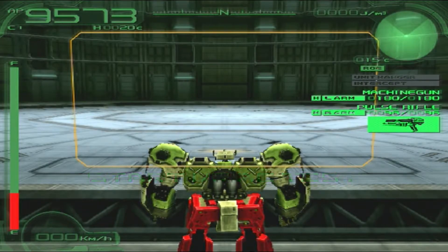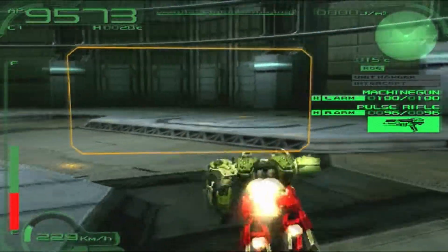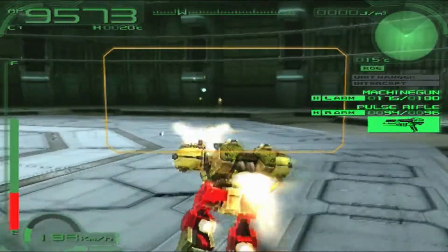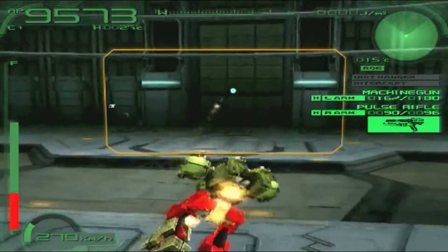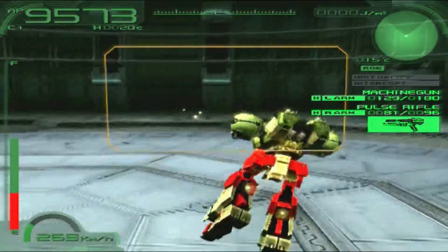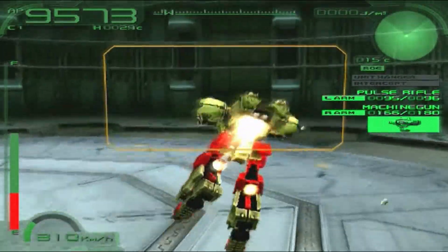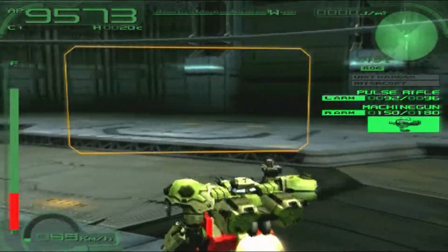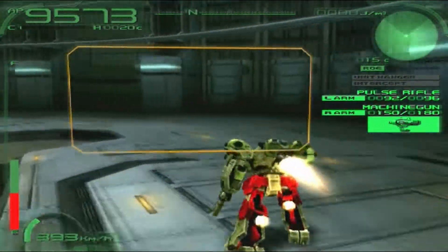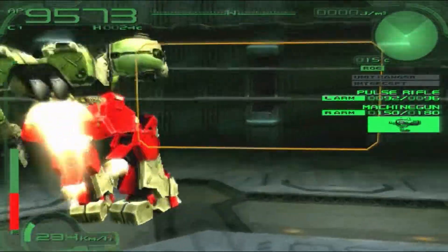Speed is 351 kilometers per hour - not bad for such a bulky AC. Health is around 9,500. We have a machine gun along with a pulse rifle, and if I run out of ammo I have another machine gun and pulse rifle in the hangar. With the hangar, speed goes up to 393 kilometers per hour.